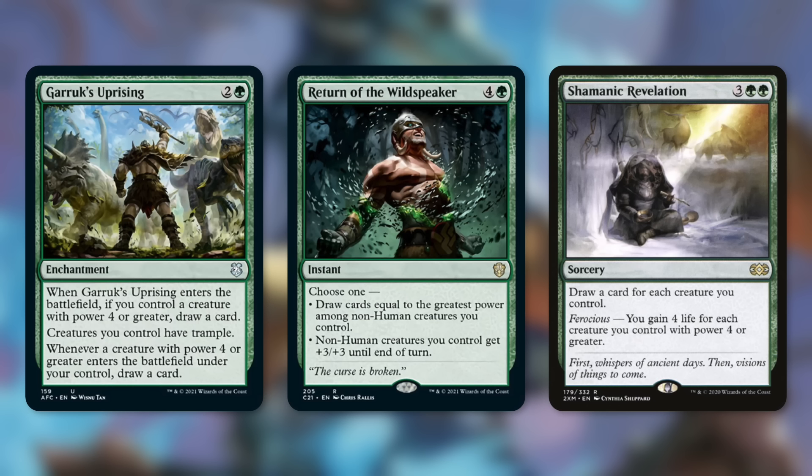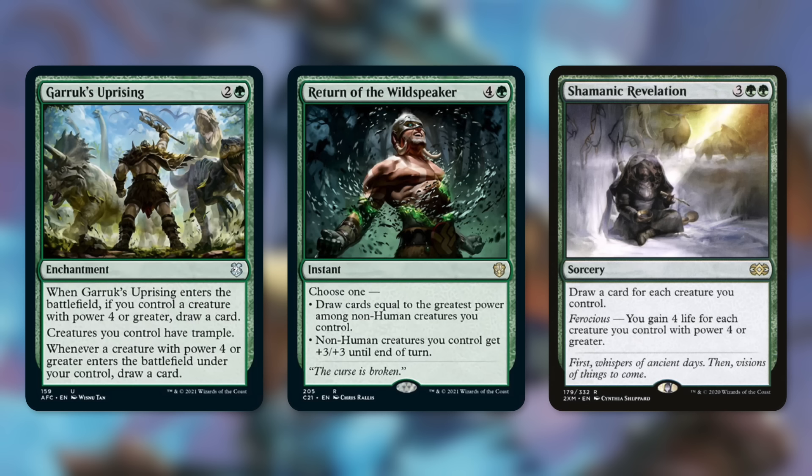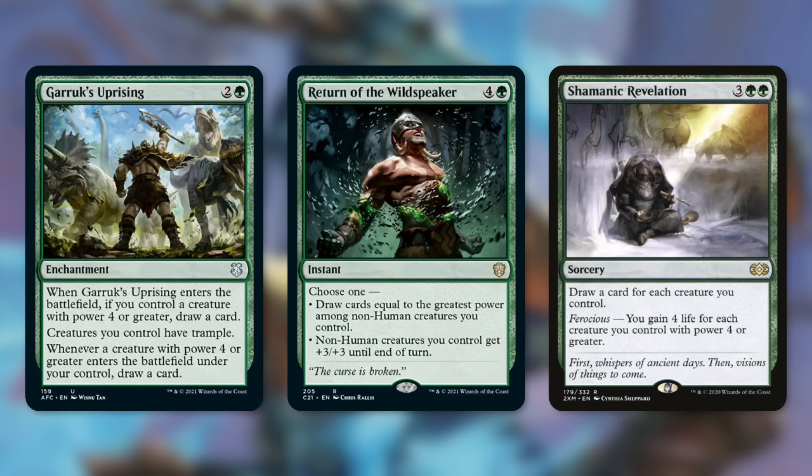Garruk's Uprising says if you control a creature with power four or greater, draw a card; creatures you control get trample; whenever a creature with power four or greater enters the battlefield under your control, draw a card. Essentially the vast majority of our dragons draw us two cards when they come into play because of the token copy. Return of the Wildspeaker can draw cards equal to the greatest power among non-human creatures you control, or pump non-human creatures by plus three plus three. Shamanic Revelation draws a card for each creature we control and gains four life for each creature with power four or greater.